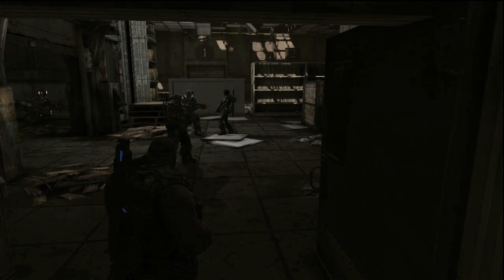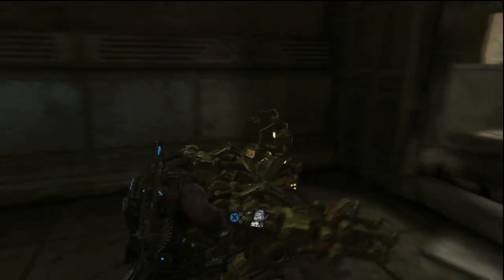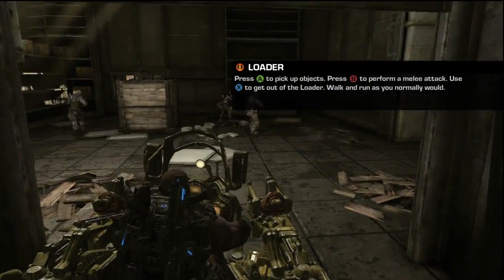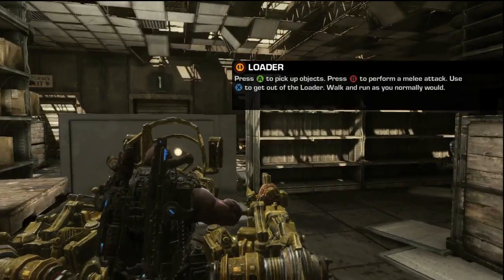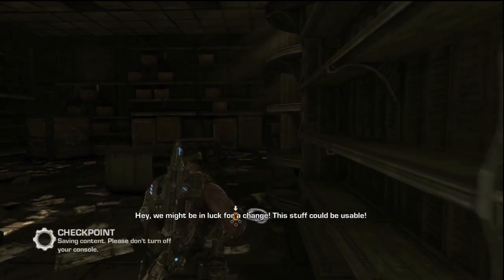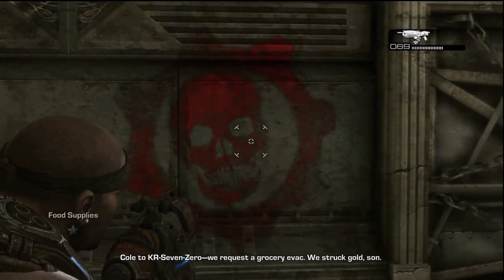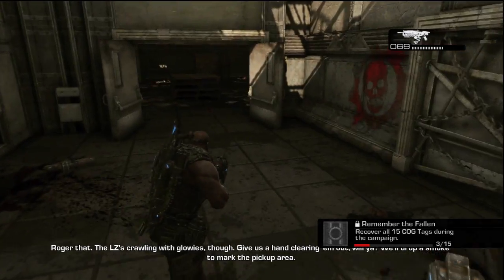So this is going to be cog tag number 3. What you're going to want to do is come up to this loader right here, which is this WALL-E looking machine on steroids. You're going to jump in it and from here you're going to push over this locker like so. Then jump out of this contraption, walk over into this room, you'll see the Gears of War logo again, and the cog tag will be right here on the desk — that is number 3.